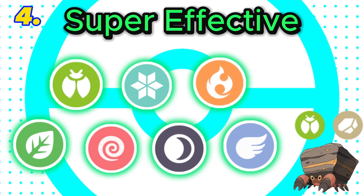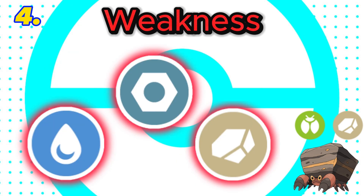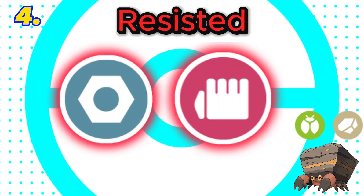In 4th is rock and bug. This combination is super effective against 7 types with only 2 resistances. It also has 3 weaknesses and both bug and rock are resisted by steel and fighting. Final score: 5.